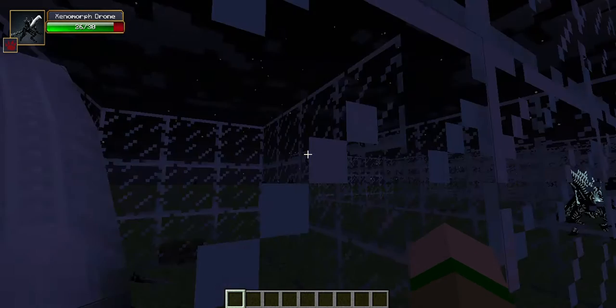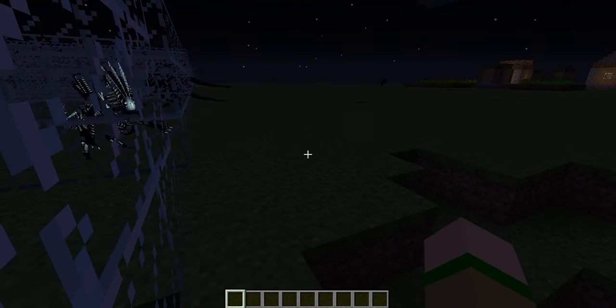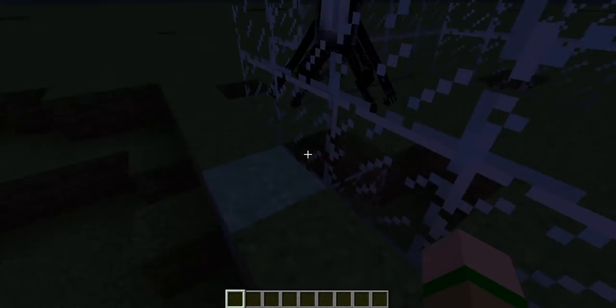So here we start off with your common xenomorph drone. It's in containment because these guys spawn naturally and they fight a lot.